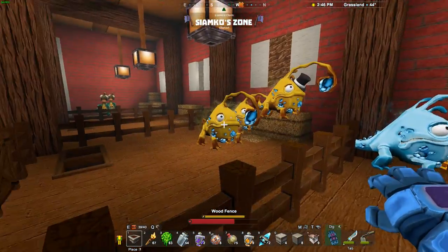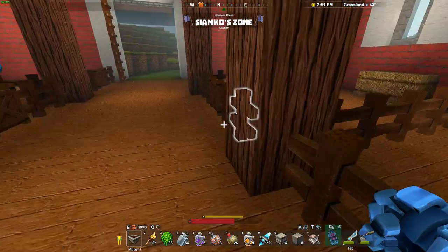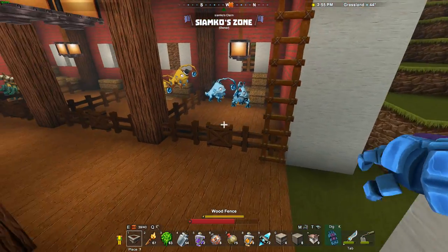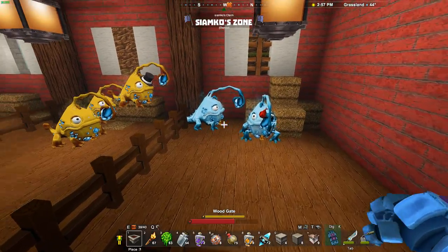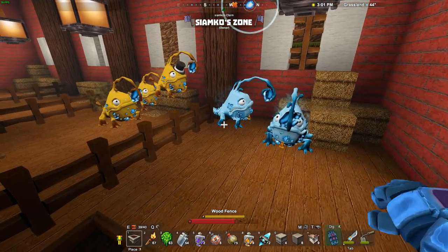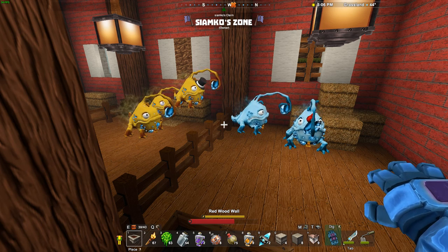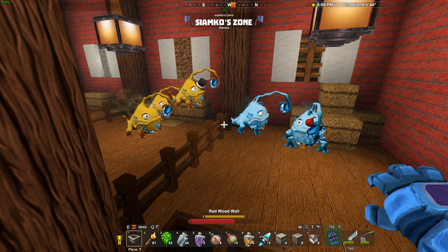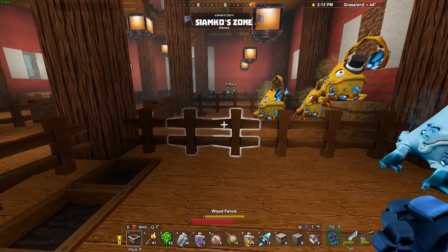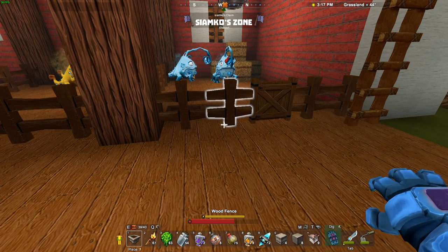One thing to note: all these animals are facing north. I had them all looking toward the center of the enclosure, but whenever I reloaded the world and came back in, they were all facing north. This seems to be the same situation as when we spawn in — we're always facing north too. So if you want your animals looking a certain direction aesthetically, you might want to tailor your builds accordingly until they change that.